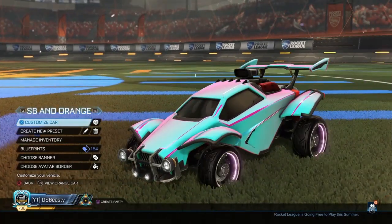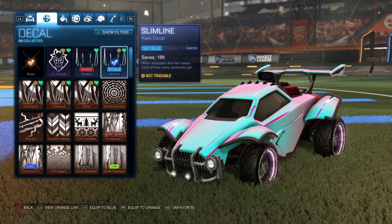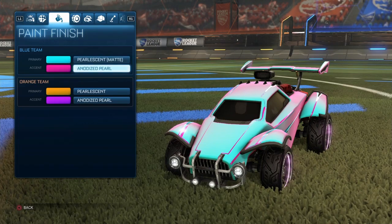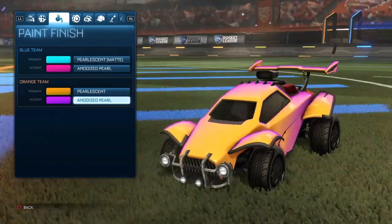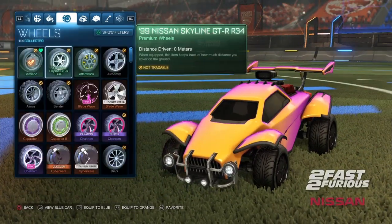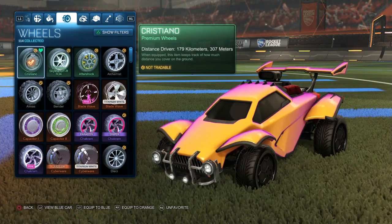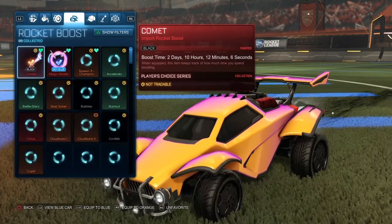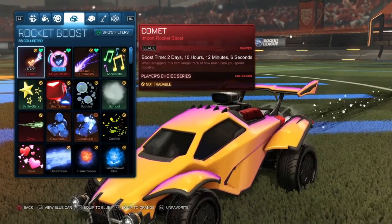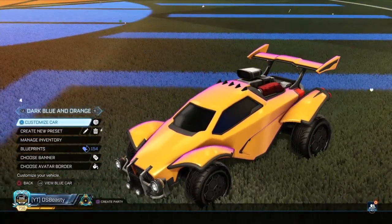Next is my sky blue and orange preset. This one has a lot more going on. It's the Octane with the sky blue Slimline decal for my blue team side. The paint finish is anodized matte — that gives it that color change, the orange and purple look. For my sky blue car I have Looper wheels, and the Christianos on the orange car. I've got a sky blue boost on the blue car and black comet on the other.